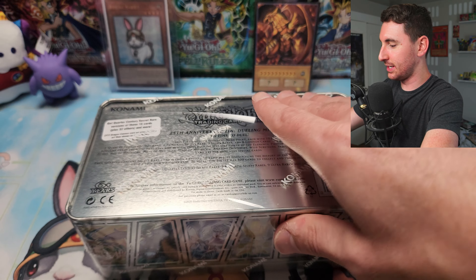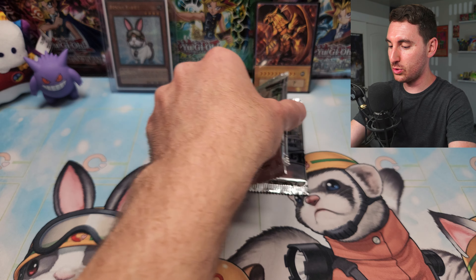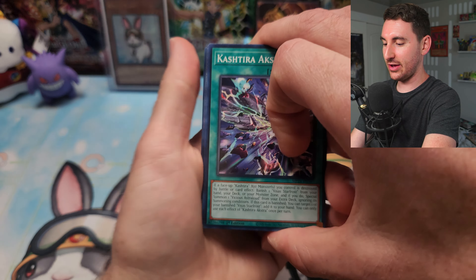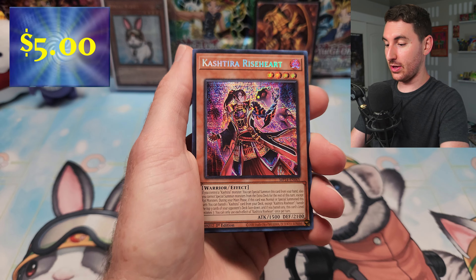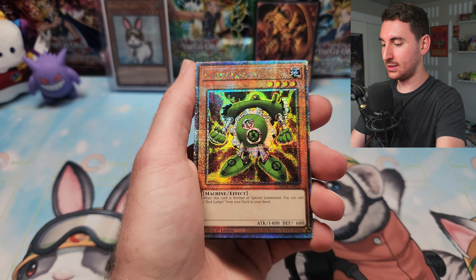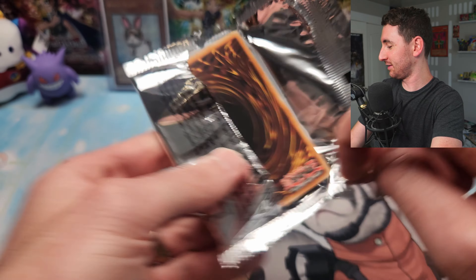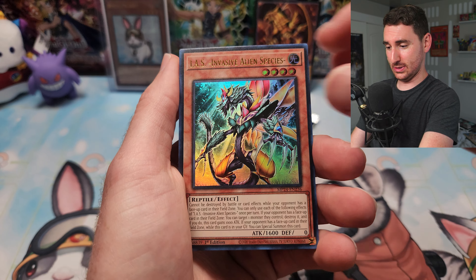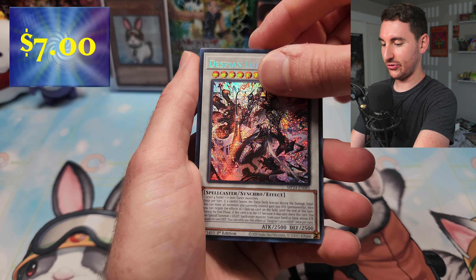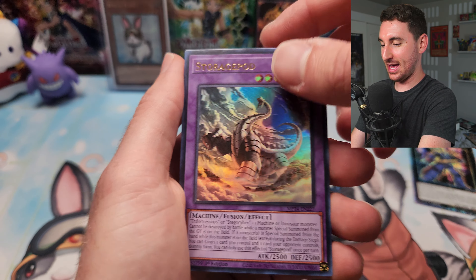Last tin of this case — plenty more tins to open on the channel soon. Can we end on huge hits? Dark Magician Girl, SP Little Knight, Triple Tactics Thrust — all would be really awesome pulls to end today's case opening. Rescue Ace Air Lifter, who needs alt art — let's go. Galaxy Cypher double-up. We still need Harpy's Feather Duster and limited removal. Rulua Lilith and some other unique cards we haven't seen. Last pack of the case — still no Exodia left arm.